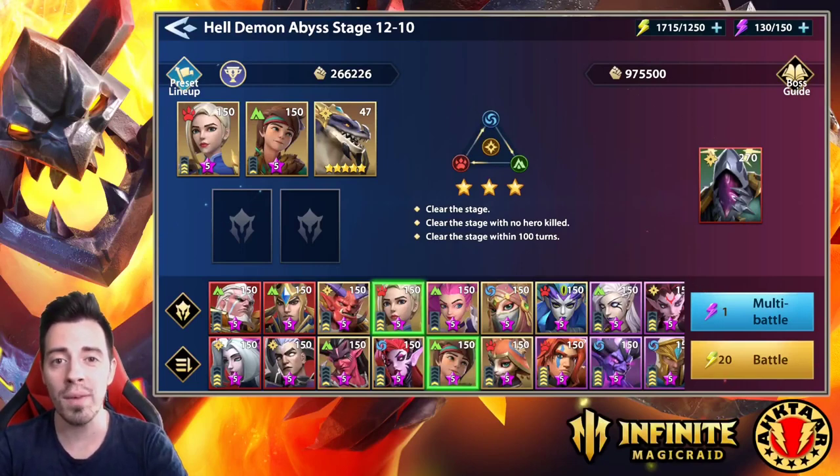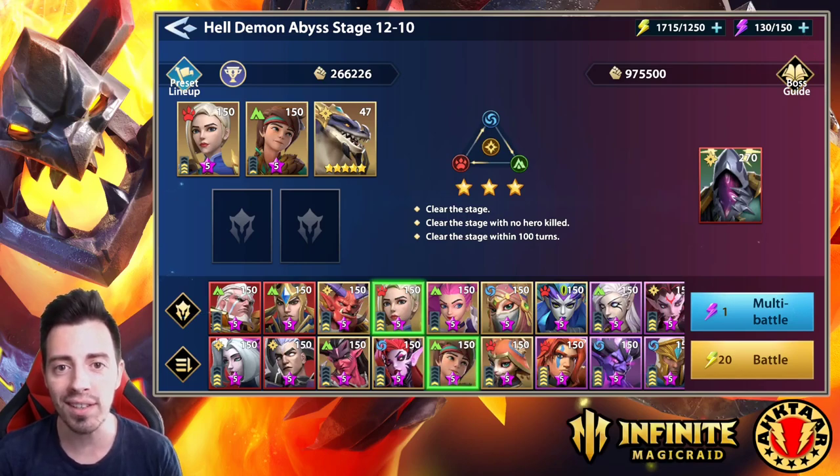Hi everyone, here is Akhtar, welcome back on my YouTube channel. If you didn't see my previous video about the team I'm using to clear health stage 12-10 and get some food, XP and coins, I recommend you to have a look at it — the link is in my description. I was using Okmin on it and now I'll show you that you can clear it even faster using a Zonja instead of Okmin.